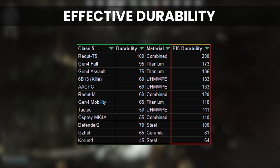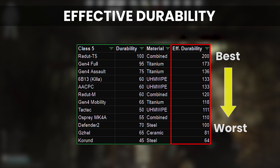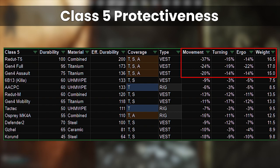Applying the effective durability calculation to the armors in Class 5 gets us to the following table from highest to lowest. This hasn't actually changed in 12.12 versus 12.11, but what we can buy is very different now because of the flea market changes. The top armors for pure protection are still the ones with massive movement, turn and ergo debuffs, as well as including controversial arms protection.